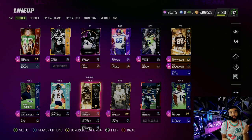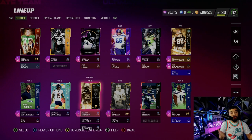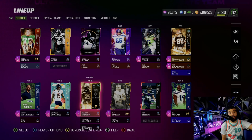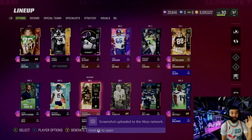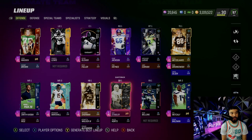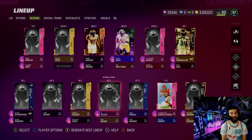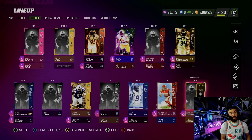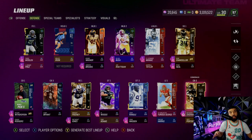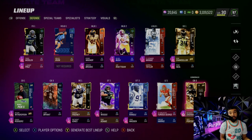We have a plethora of running backs this year in Madden, but if you just want to have fun and not use Marshall or Kenneth Walker, Richard Sherman's your guy. I can't say cheap because he's probably expensive - he was 1.1 million coins - but super fun to use. I really like this card, he's gonna stay on the team and be in the gameplays for a while.